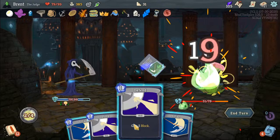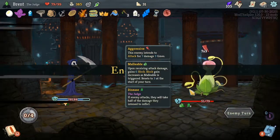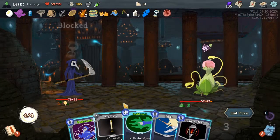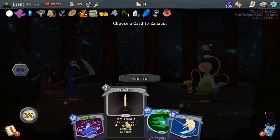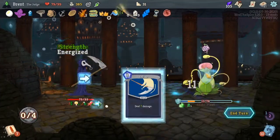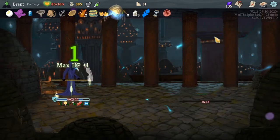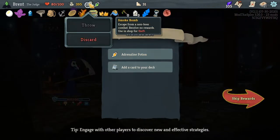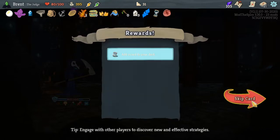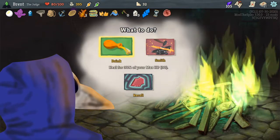We're not going to get hurt. Get rid of this, apply Pestilence, do Unchained, and Strike — he should be dead. Smoke Bomb — I don't think I need it. I'll take the Adrenaline. Unchained — no, I don't need to exhaust a bunch of cards, we already have enough exhaust. Drink, sure, 30 HP — we're up to 100.